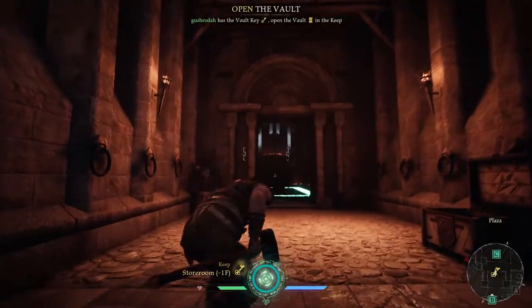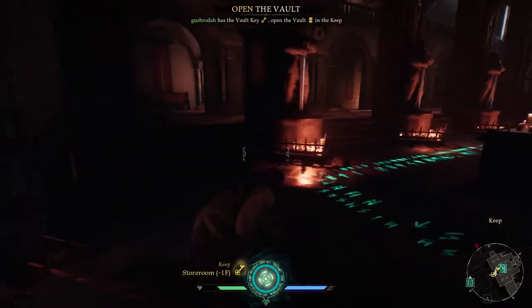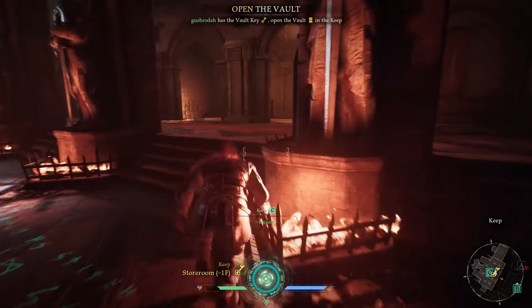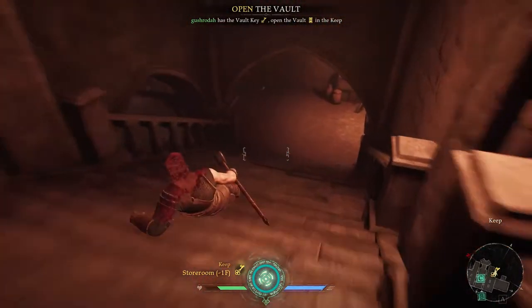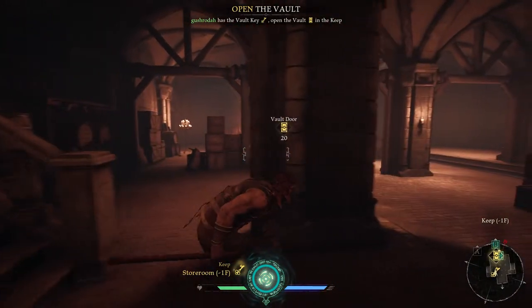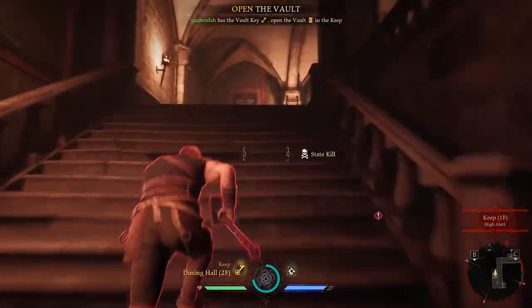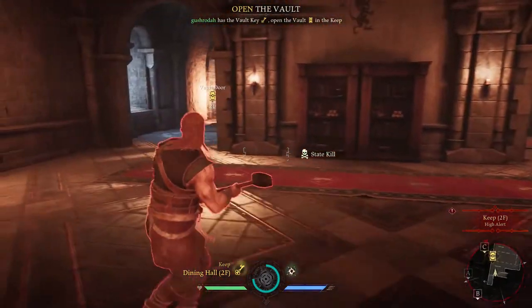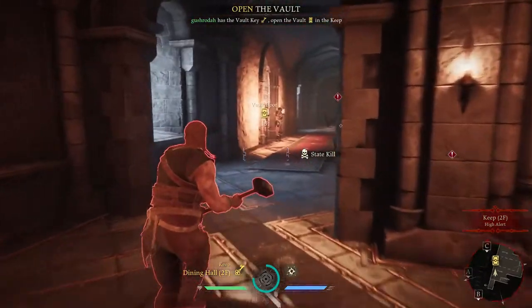Finally, the third location is the Keep. I found two locations that the vault will spawn at. The first is again in the basement. Once you enter the main doors, there will be stairs on the right-hand side and there should be a room containing the vault. The second location is actually on the third floor, so head all the way to the top of the building and it should be in the middle on the side of the main entrance.